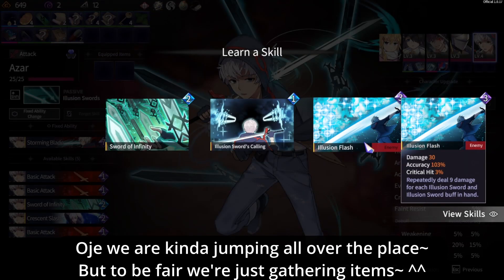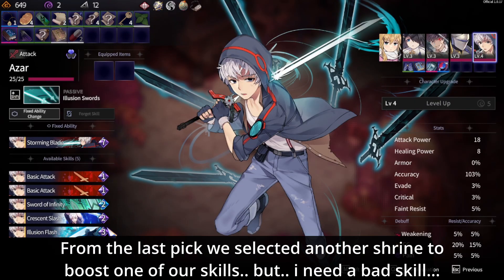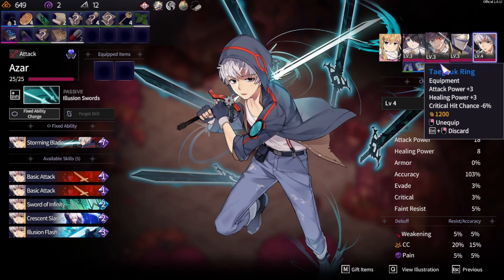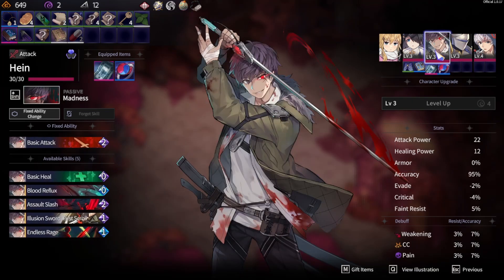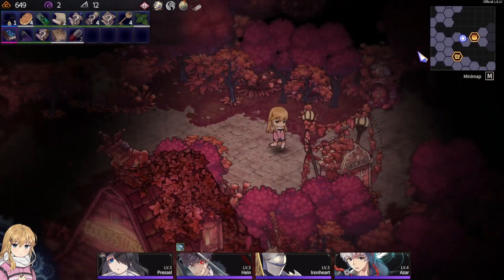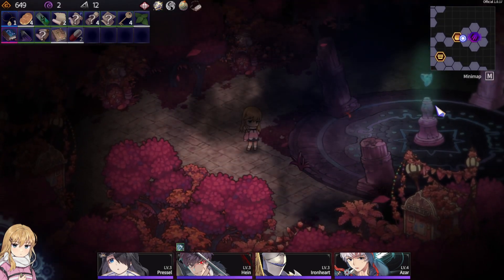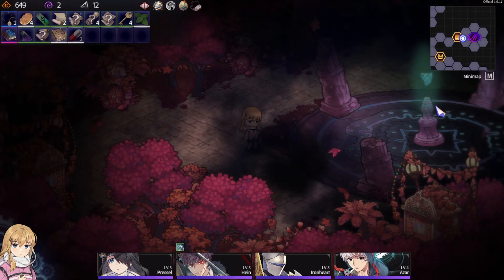It seems like I can only buy one item, which is understandable because both options seemed really good. The illusion splash is also really great. We're going to go for this, and then I'm just going to forget one of the basic slashes. Anything else I want to change? Not really. Didn't really get a skill I'd love to pick just to discard it — a bit of a shame. There's one more battle ahead — the boss battle is still ahead. The last one next to an altar like that was really bad, but he might give us enough soul stones to level up again so I have another chance to use the witch's table.